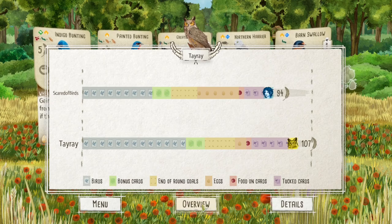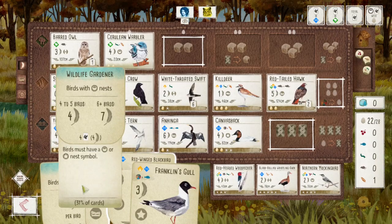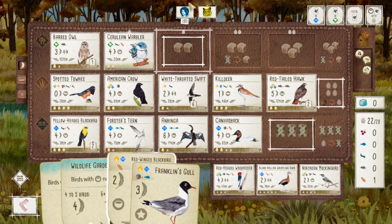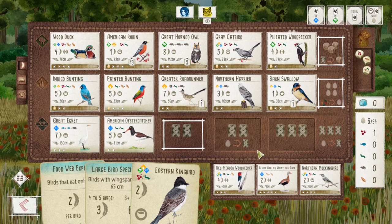I ended up winning quite handily in this game — was pretty happy about it. My opponent got the falconer — that scored four points — and the wildlife gardener, which is why they played the canvasback. Overall, just an interesting game: started with the forest engine, drew the raven at one point and was deciding whether to pivot — I think it worked out fine that I did not pivot. Some optimization at the end of the game. It was kind of strange to play the harrier and the swallow since they're both low-point birds, but because of the bonus card, they were kind of worth it.